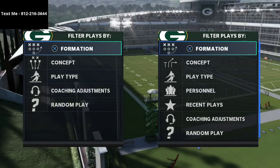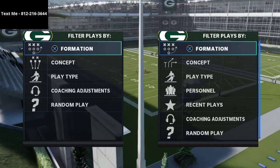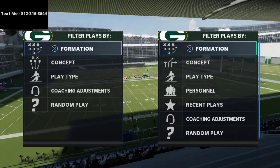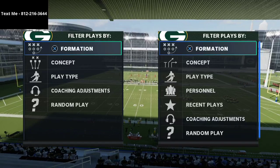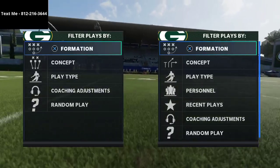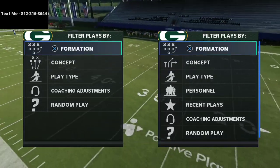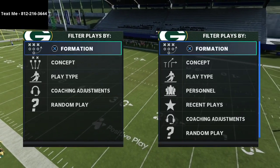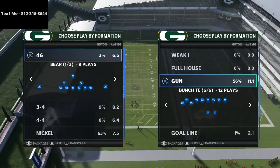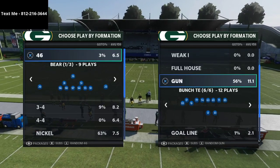The offense we're talking about today is my Bunch Tight End offensive ebook. If you haven't picked it up, I'd encourage you to consider it — it's just $15 and available in the description. It's going to give you the whole system and scheme to dominate on the offensive side of the ball. If you have questions, you can hit me up via text — my phone number is in the top left corner of your screen.